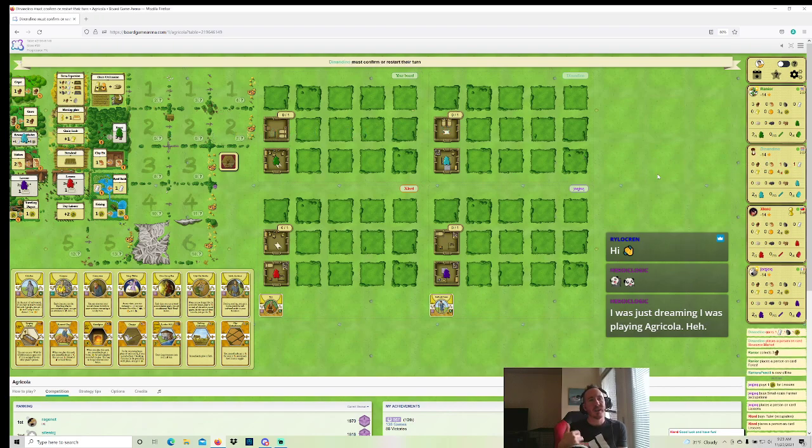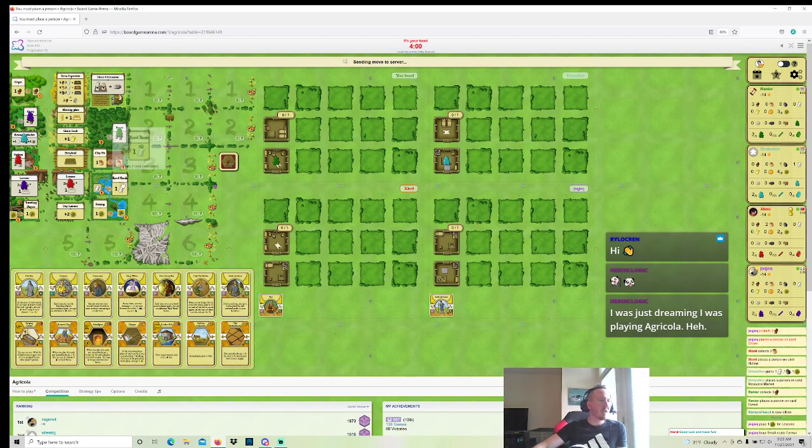We'll see how much that comes to bite me. I take two wood or one Reed here, whichever — don't really care. Well, actually I do care. I'd rather take one Reed here. I like to play it safe. Although if start player happens, I might greed out two wood. It doesn't happen, so I just take one Reed. Just safe, standard Childless opening here.